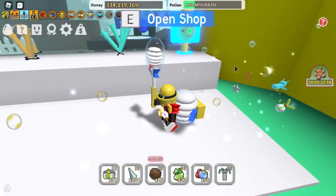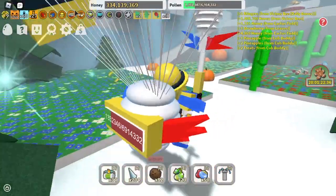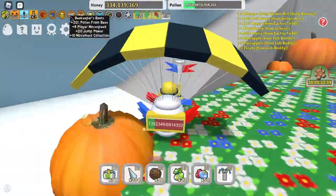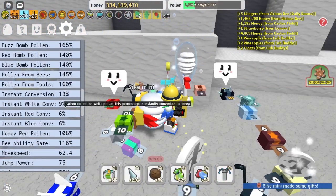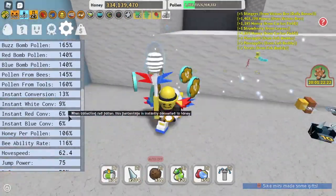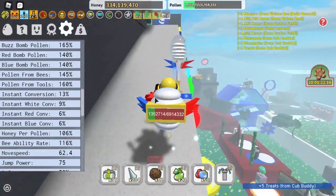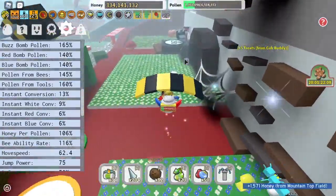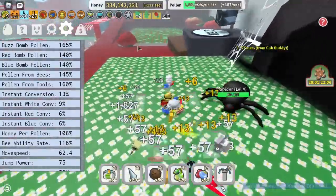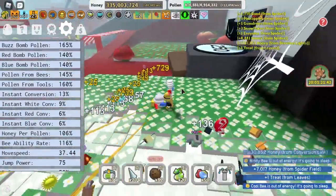There's also other accessories, like the honey mask, which gives you an extra 25% pollen. And different accessories also give you instant conversion. My instant conversion rate is 9% for white pollen, 6% for red, and 6% for blue. So 9% of the white pollen I get will instantly be converted into honey. If I go into the spider field, you can see my honey just going up and up and up. That is why I put accessories as number one.